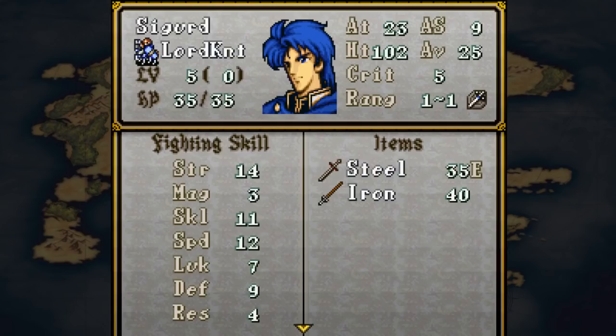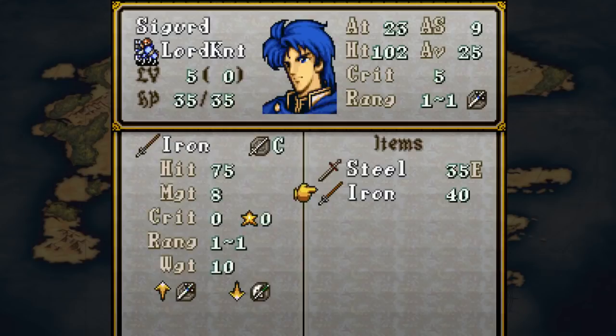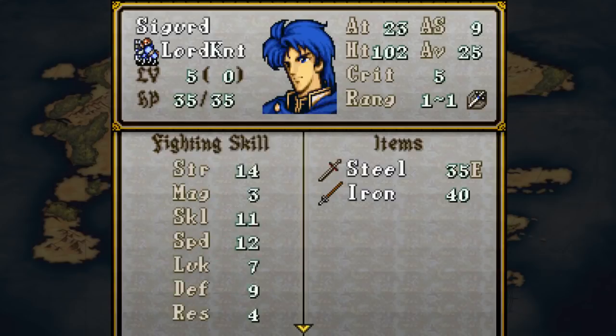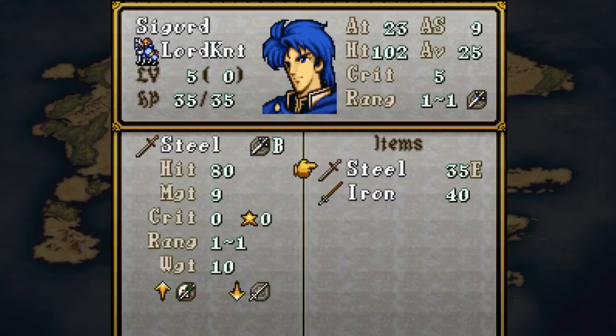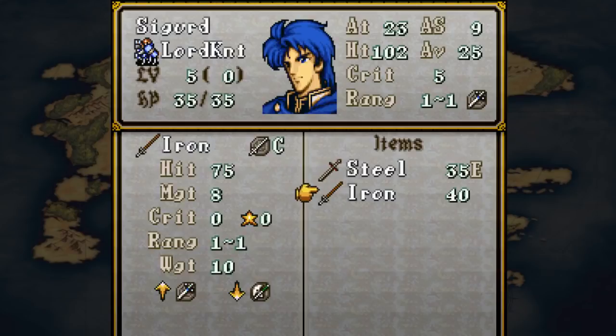FE4 Binary is a sort of stat inflation, rebalance, and hard mode mod of Fire Emblem Genealogy of the Holy War, which changes a lot of the mechanics to make things more interesting, along with some quality of life changes. We can see that Sigurd still has his base Steel Sword and Iron Lance, but they no longer have 50 uses - Steel is 35 uses and Iron Lance is 40. They both have a weight of 10, with Steel having a much higher weight than normal.